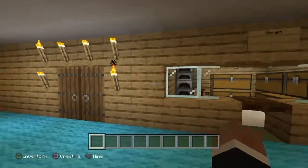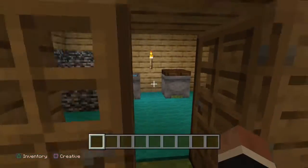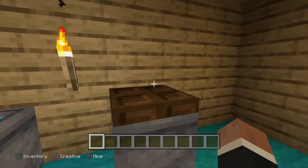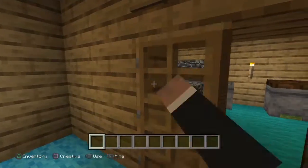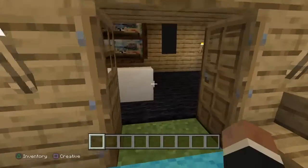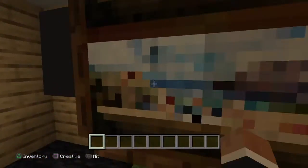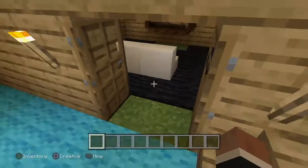Let's go into the bathroom. So we have a trash can, a sink, and a toilet. Now let's go upstairs — actually, we got to show the living room. Here's the living room: TV, we got some of those, we got black carpet, and we got a couch.